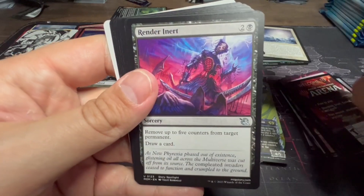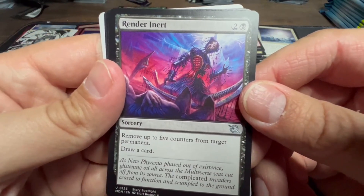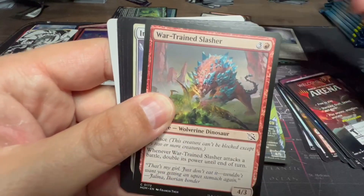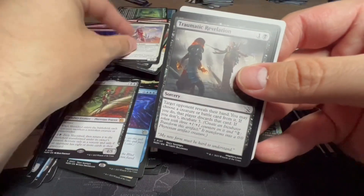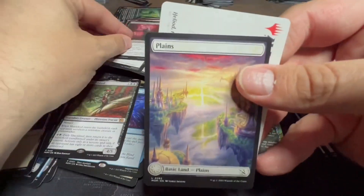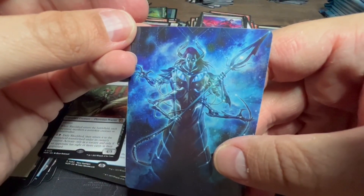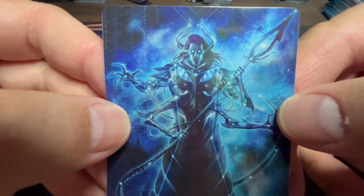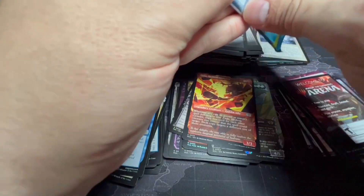Change the Equation — blue and one, counter target spell with mana value two or less, or counter target red or green spell — a little specific. Render Inert — remove up to five counters from target permanent to draw a card. Then commons, a full-art Plains, and the art card is Heliod the Warped Eclipse — so that's where Heliod got completed. Couldn't have happened to a nicer god.